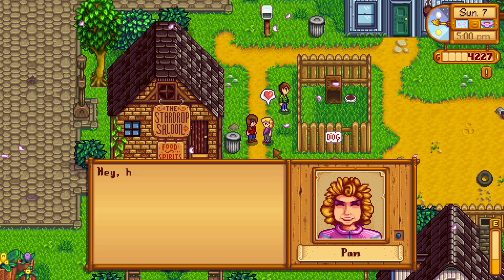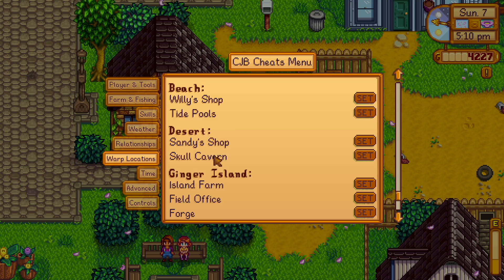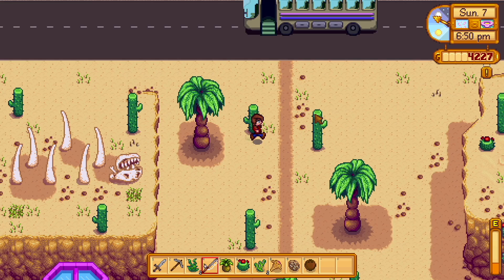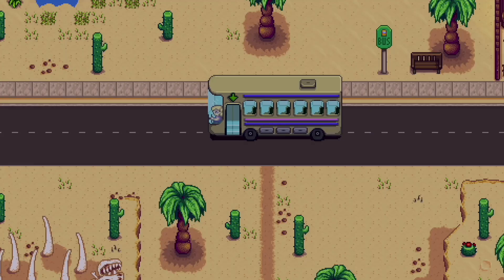The next fish on my list was the sandfish, so I bribed Pam with some beer, hoping that she'd take me to the desert. After catching the sandfish, I decided to head back because I was not about to deal with the scorpion carp - I didn't think I was emotionally prepared for that.